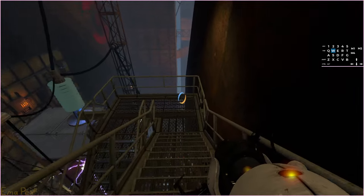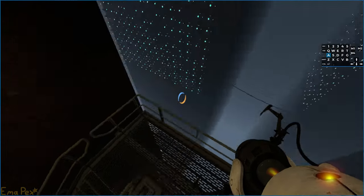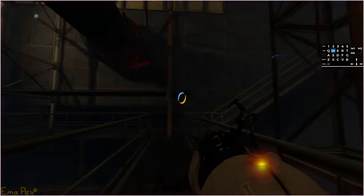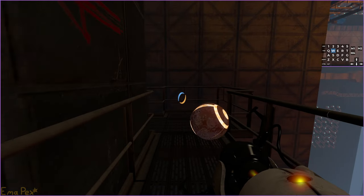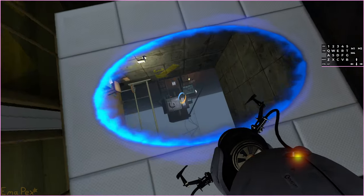Place the orange portal and then get a good bounce here — you can jump over the clip brush that stops you from jumping off that railing, which saves a bit of time. That's something I didn't manage to do in the last video, but there you go — that's another bug. You can jump over that clip brush.